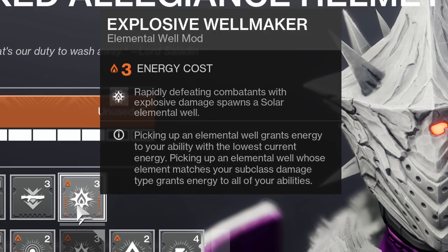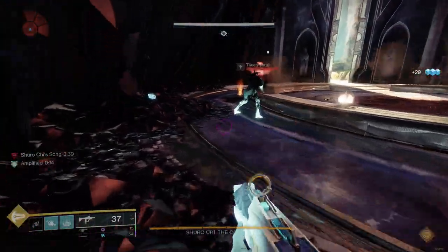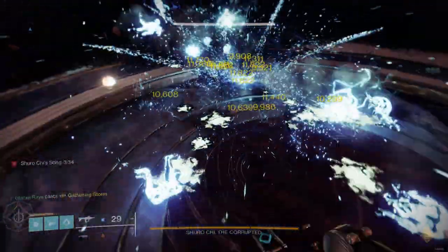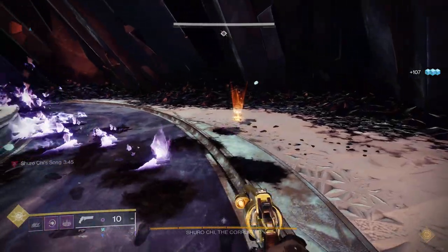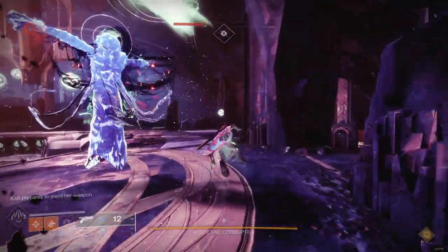But on non-solar you only have one option: Explosive Wellmaker. It spawns a solar well when getting an explosive damage multi-kill. The obvious forms of explosive damage are rockets, grenade launchers, grenades, and supers — but what if you don't want to be forced to run those weapons in your build? And when Well of Life only lasts 10 seconds at base, it feels bad to have to rely on your grenade cooldown to refresh it.